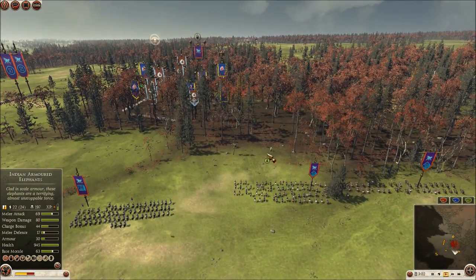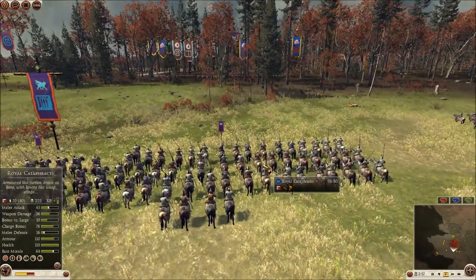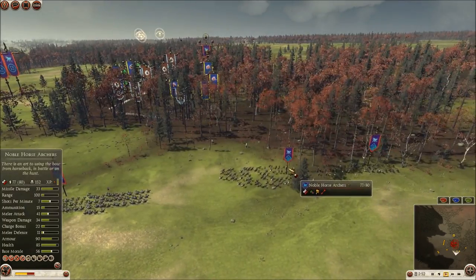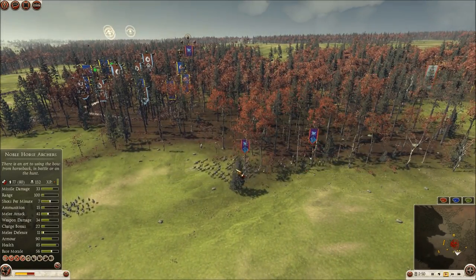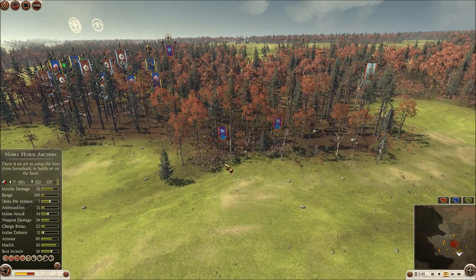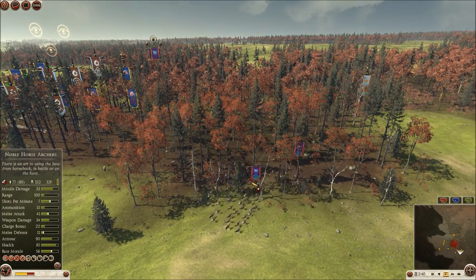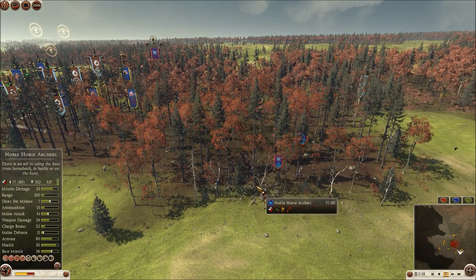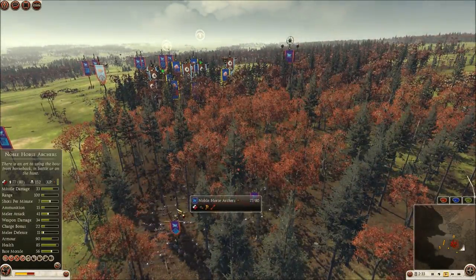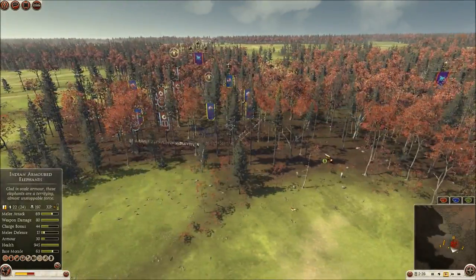Luckily for us, Stellar doesn't just completely sit here and wait until he's used all his ammo, because that would have been incredibly boring. He has a full-strength Royal Cataphract with 223 kills, and he has some Noble Horse Archers which are actually quite good in melee as well, so he'll be able to commit those. They're very hard to kill — normally you think of Horse Archers as very glass cannon, but with the Noble Horse Archers it's 85 health and 90 armor. They fight for a very long time, they actually have a decent charge too, and when he runs out of ammo he'll commit them to melee.